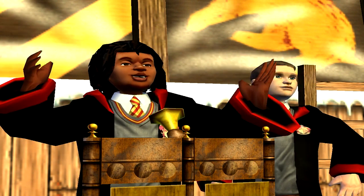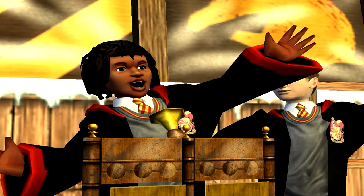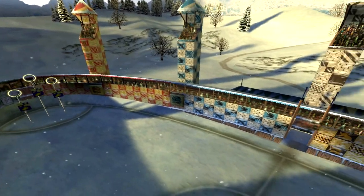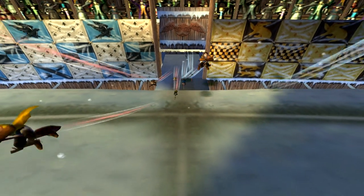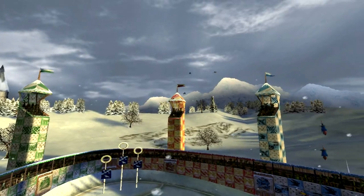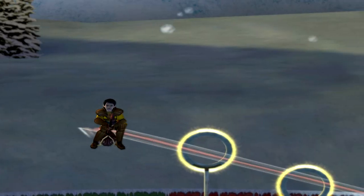Hello out there, this is Lee Jordan speaking to you from a packed stadium here at Hogwarts. My good friend and well-known Quidditch expert Seamus Finnegan joined me for today's game between Hufflepuff and Ravenclaw. I think we've got quite a match ahead of us today. Adam Hook will referee today's match.